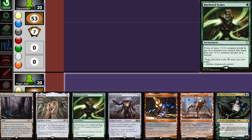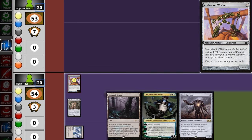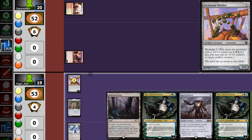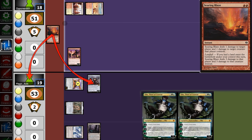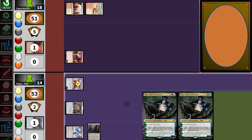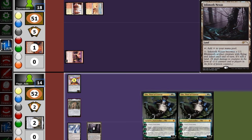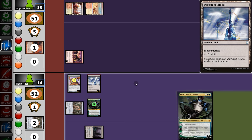Opening hand not great — no green for Hardened Scales, so we mull. Next hand is a bit better, so we'll keep and bottom a Walker. We start and pass. Opponent plays Monastery and attacks for 1 — we take it. We pull another Oko, hit for 1, put out an Overseer, and pass. Opponent uses Searing Blaze on the Overseer and hits us to 14. We pull an Opal, which means we can play Oko — tapping Opal and another Opal for colorless, then casting Oko and turning the Citadel into a creature.